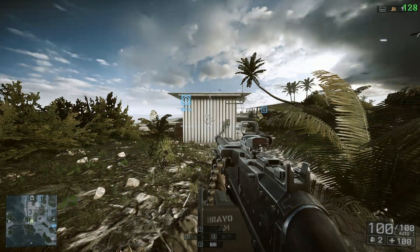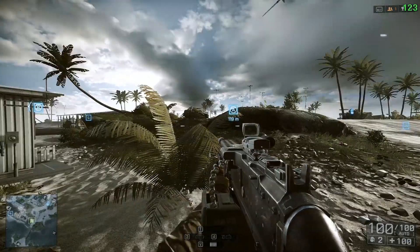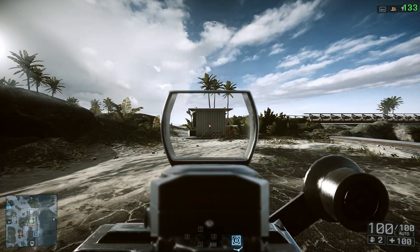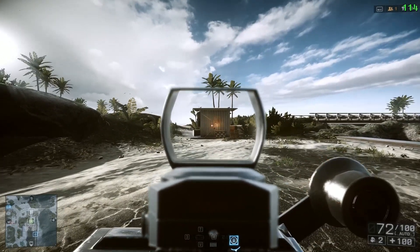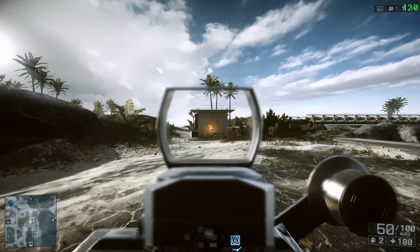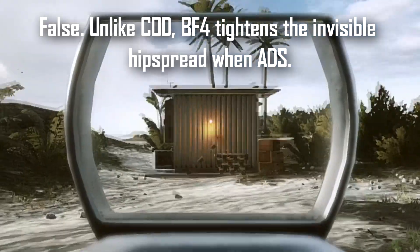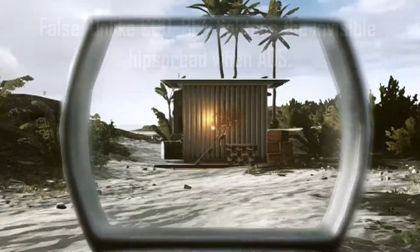Now let's move on to Battlefield 4. I'm using the M240B, which is one of the very high damage light machine guns in the game, which means it also has a very high spread increase per shot. Let me fire a couple rounds, and as you guys can see, the bullet really doesn't go exactly where it's supposed to be. If you guys can't see it close enough, I'm going to zoom in right now — and yes, the bullets do not go where they're supposed to, like in Call of Duty.